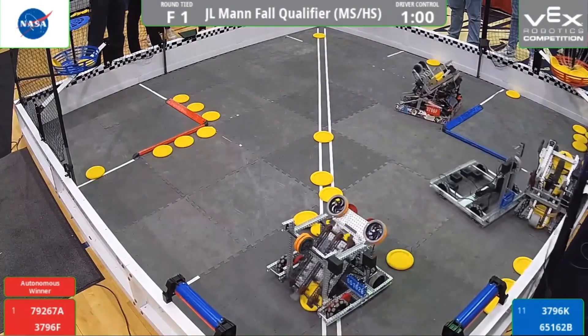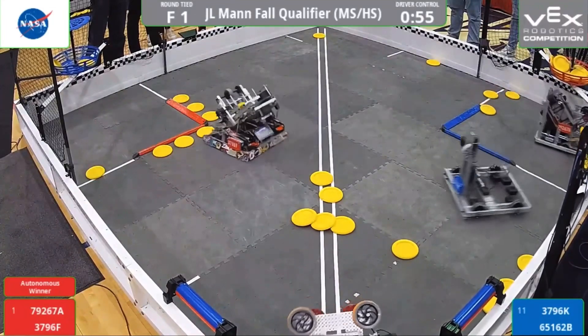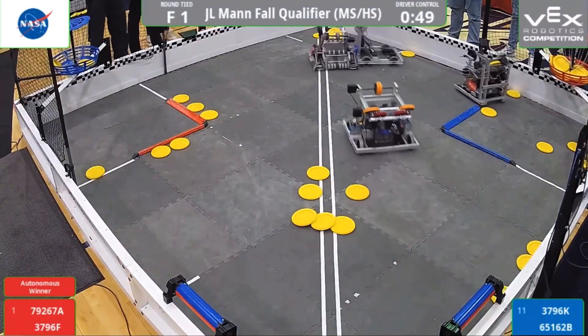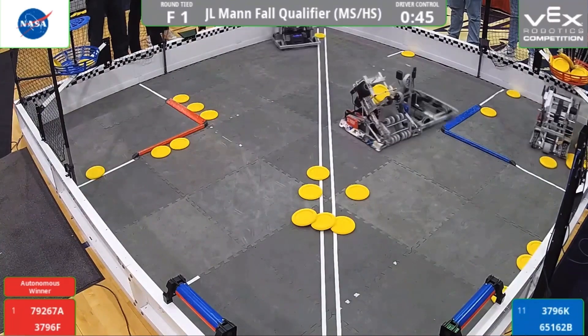We can see 3796F throwing up three more into the red basket and 79267A throwing up a couple more as well, trying to empty out that blue low goal. We can see 65162B throwing some of those discs and getting ready to shoot them into the high blue goal, with 45 seconds left in this final match.